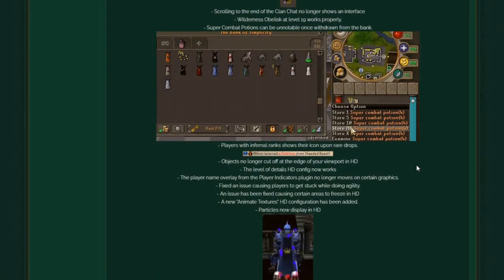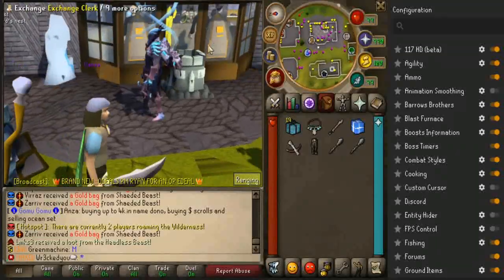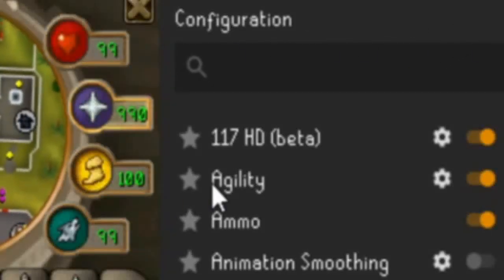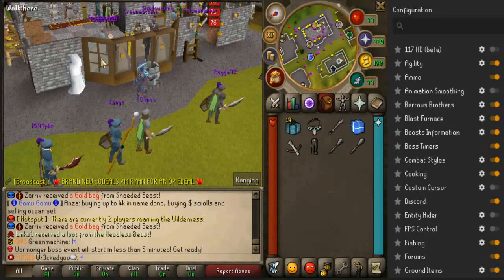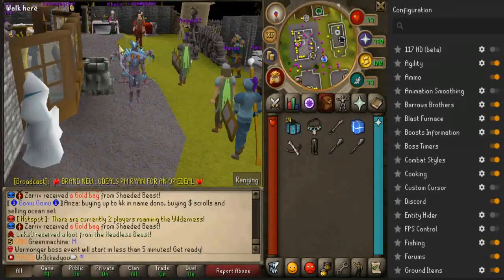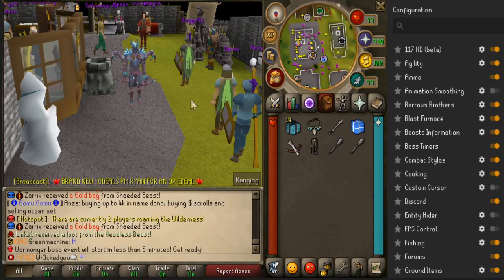One thing I'd recommend as soon as you log in if you're brand new — go to the configuration option up here, then go over to 117 HD Beta, and that's what'll make your client look just crazy. Without 117 HD it's quite basic, but with it on the game looks pretty freaking sick.